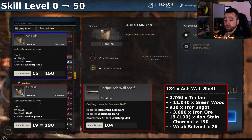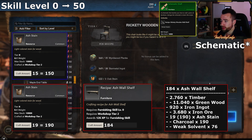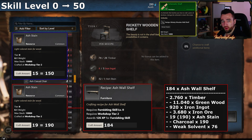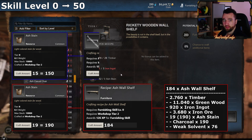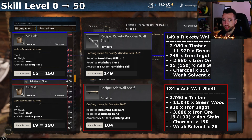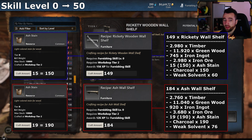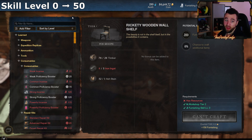Your other option, which requires a recipe, is the rickety wooden wall shelves. The recipe is called 'Shelf Schematic: Shelf.' If you're going for these, you'll need to craft 15 batches of ash stains — 150 of them — and then craft 149 rickety wooden wall shelves. Either path gets you to level 50.